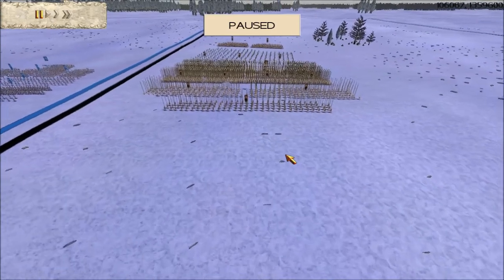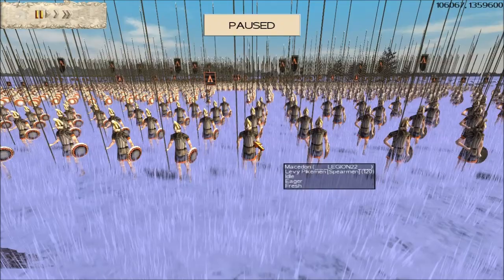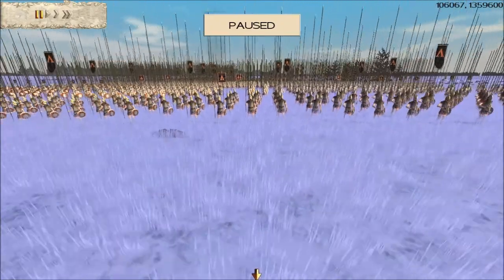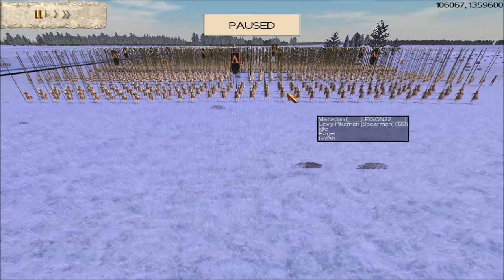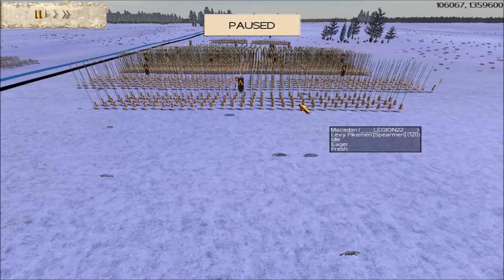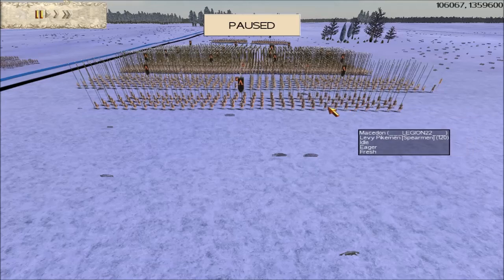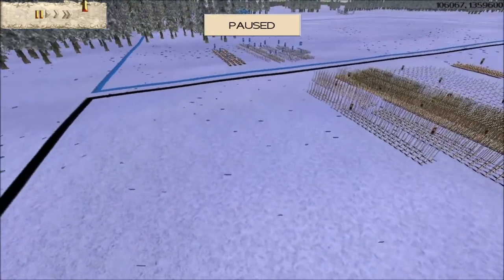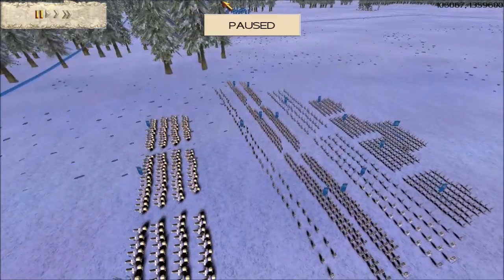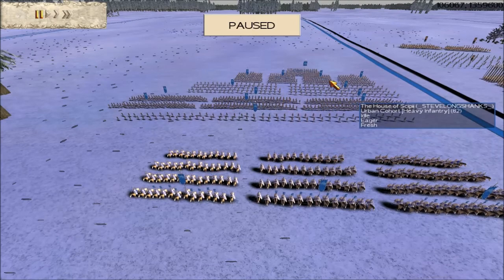At this stage of the battle I'd like to show newer players to RTW one of the uses of a pilot shield unit. Legion has brought a very cheap levy pikemen unit — the cheapest 120-man unit in the Macedon faction — with no upgrades on it. But that unit will soak up pilums as well as any expensive unit. Sometimes bringing a cheap unit with no upgrades and putting them in front of your army is a good option, as it leaves more money to upgrade your better troops.